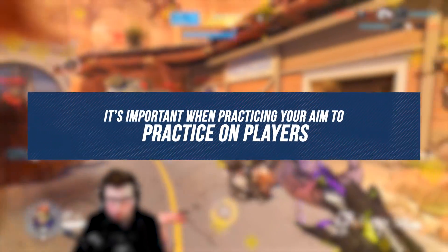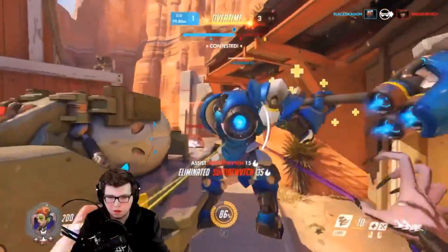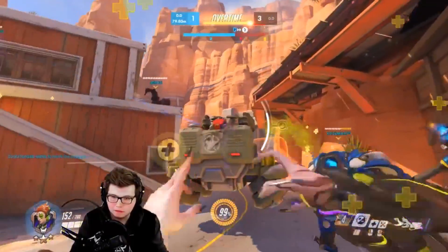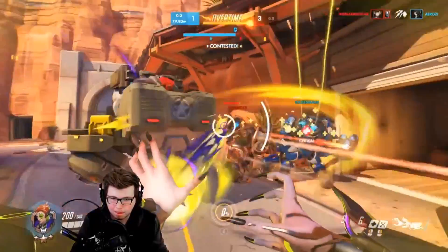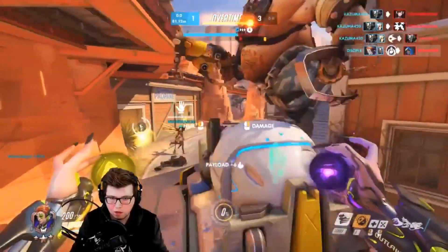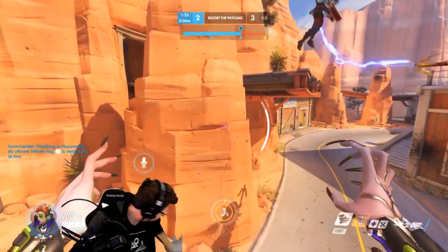It's important when practicing your aim to practice on other players. The bots in the shooting range move in predictable paths and have large hitboxes, while players move in much more unpredictable manners and at different speeds — they also stop, fire back, and put you in real scenarios so you can develop your skills in the environment where they'll be used. We always suggest warming up with a few quick play games before entering competitive queue, so your mind adjusts to all the movements it will need to take in a match. As always, if you enjoyed the video or learned even one new thing, drop a like and subscribe for future content. Thank you so much for watching — we really love talking about Overwatch and we're going to keep doing so for a very long time. Stay tuned for the next one, and until then, peace.